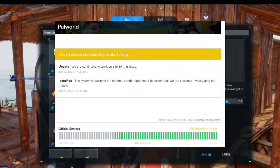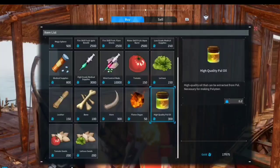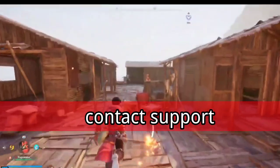5. Monitor Palworld server status. Since the issue may stem from server problems, keep an eye on Palworld server status pages for any reported outages or maintenance. Patience is key in this case. Last solution: contact support. If all else fails, reach out to Palworld's customer support channels for personalized assistance.